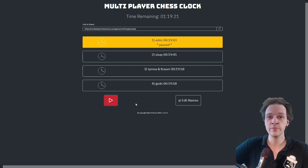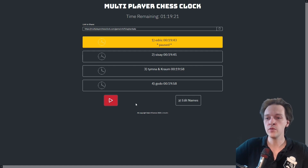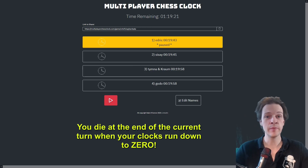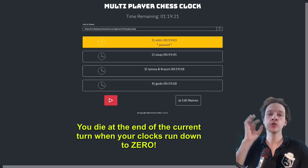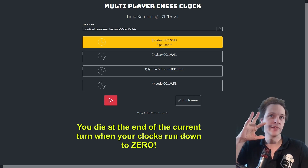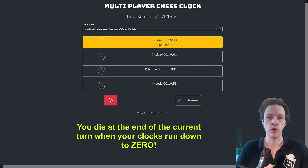This chess clock puts stress on participants and makes you think more, but also demands that you think faster and correctly. You need to figure out the smart play among all your options and figure it out fast. One rule we implemented: you die at the end of your turn if your clock runs down to zero. So if you're resolving a complex combo and your clock hits zero, you still can win during that turn.